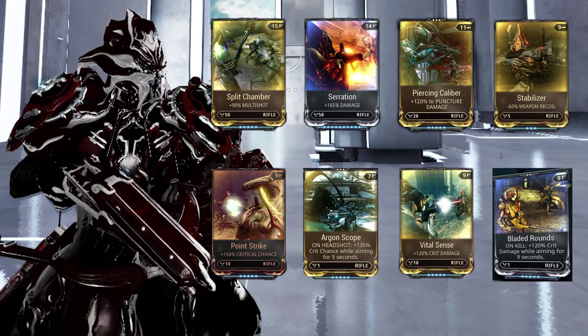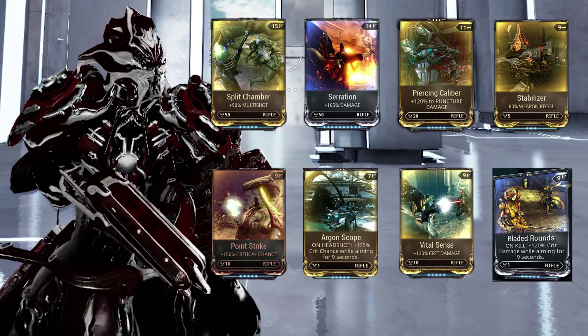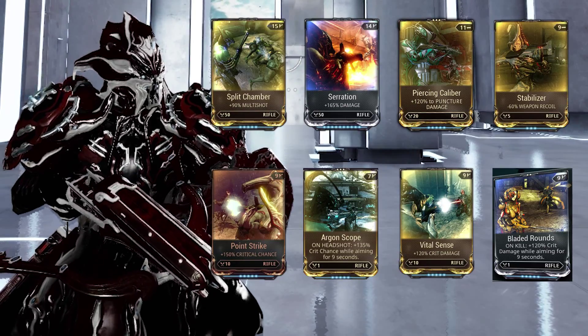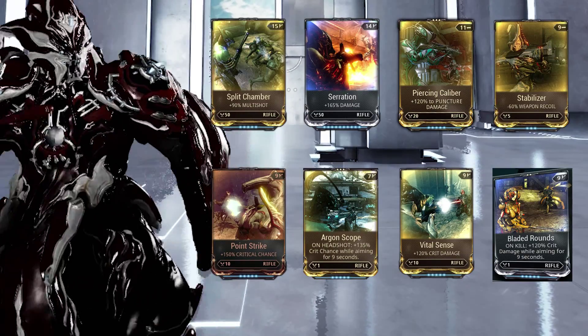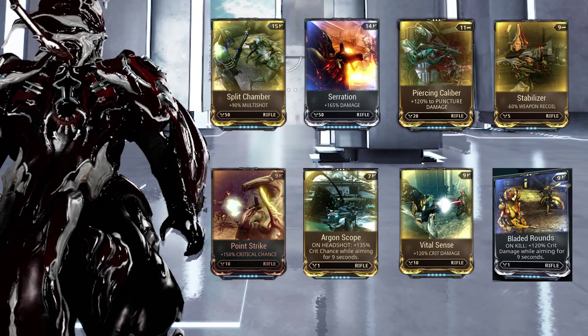For Grineer, Corpus, and the Void we are going to use these modifications: Vital Sense, Bladed Rounds, and Stabilizer. Stabilizer is required as it will drastically reduce recoil while firing in auto mode.